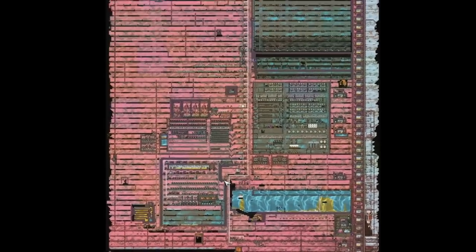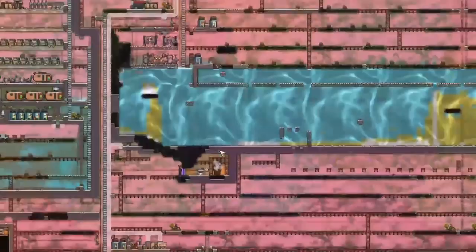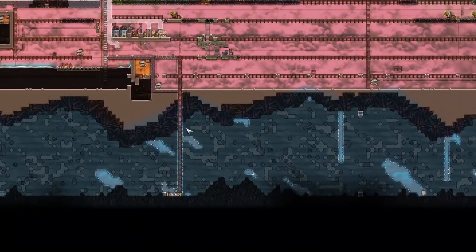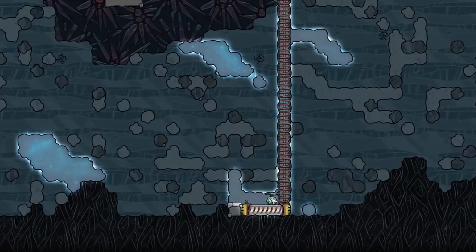We're back with some more Oxygen Not Included on Rhyme, and I'm just going to finish this up in the background. But while this was all going on with this little micro pocket base, I want to get rid of all this ice down here. I could just mine it out, but that's boring. I want to actually have a little bit of fun removing it all. Could I melt it all?